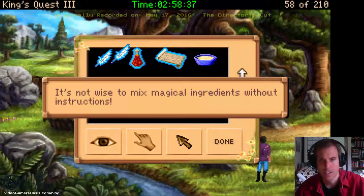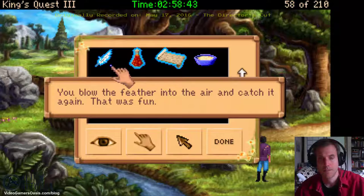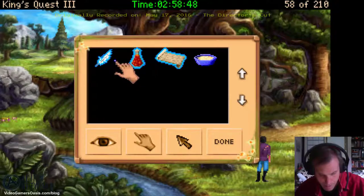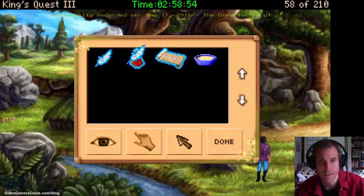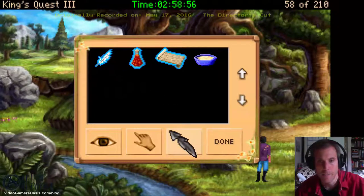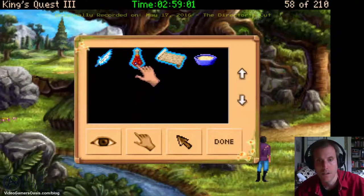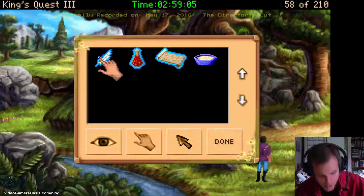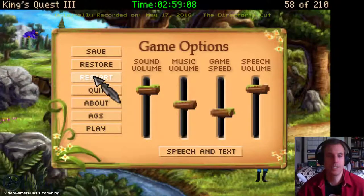It's not wise to mix magical ingredients without instructions. You blow the feather into the air and catch it again — that was fun. This is not good. I have to go back to where I was — I messed up with the potion.